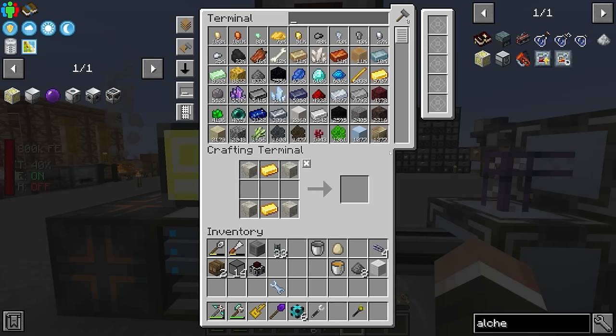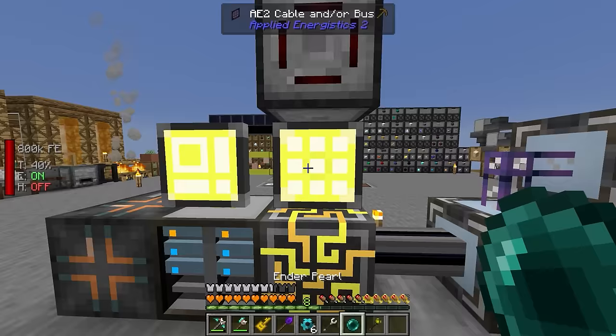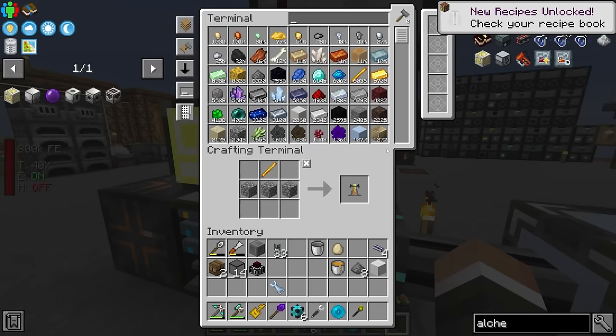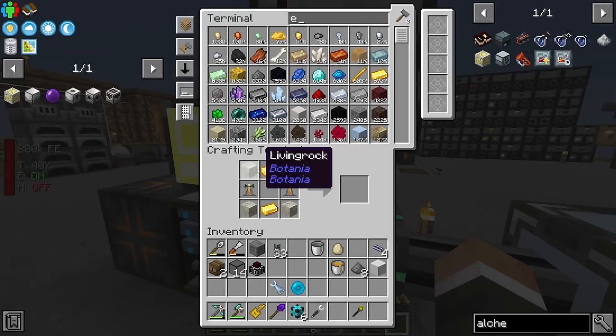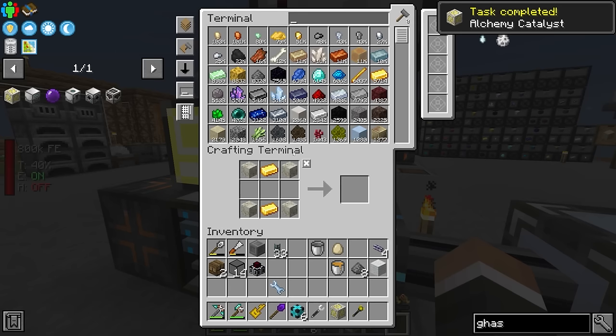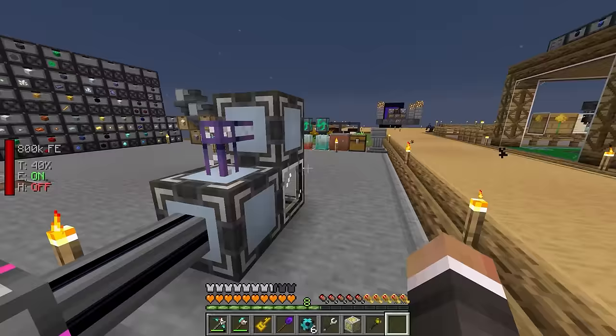Thankfully, the alchemy catalyst is not particularly difficult to make. It requires two standard Minecraft brewing stands along with just one mana pearl, which we can get by taking a regular enderpearl and chucking it into our mana pool. We are almost certainly going to need more mana to make this happen because the recipe on the mana pearl here requires a very small amount of mana, whereas the recipe for the gas tier using the alchemy catalyst and the enderpearl is a fair bit higher. This is still not a full mana pool — it's one of the tiny diluted mana pools.